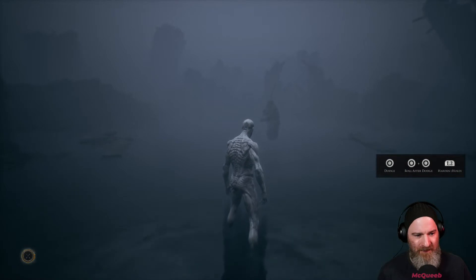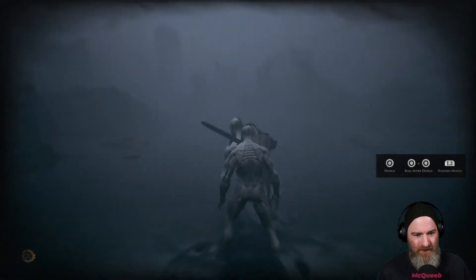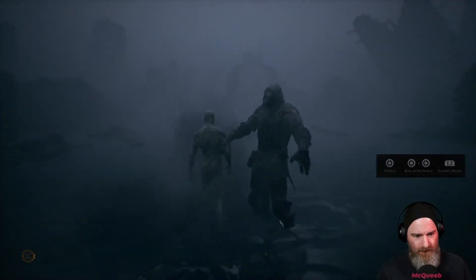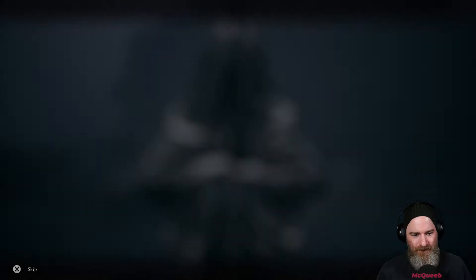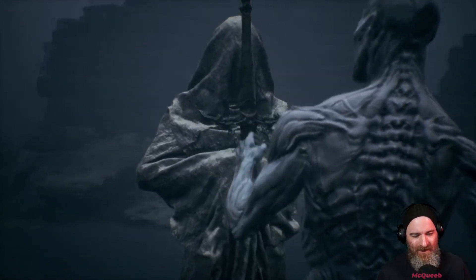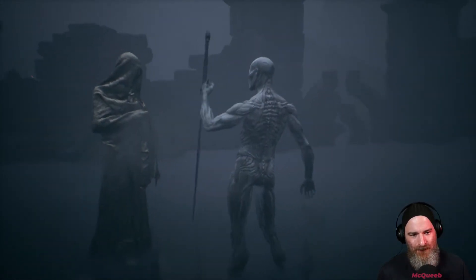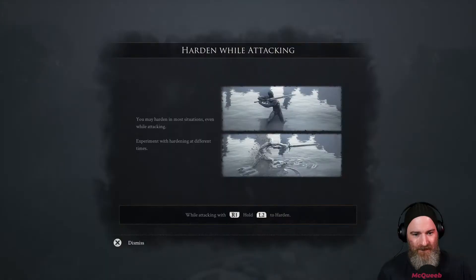L2 to Harden — that's right, you can sort of get this exoskeleton which is kind of like a block, but it also charges something. Like you build up some kind of meter. Dodge, roll after dodge, and Harden. It wants me to do it — so it's kind of like a parry, more or less. You may harden in most situations, even while attacking. Experiment with Hardening at different times. Whilst attacking with R1, hold L2 to Harden. You've got to do it at the point of impact.